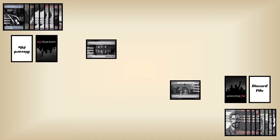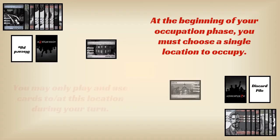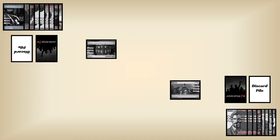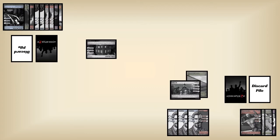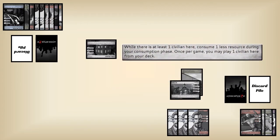The second phase is Occupation. You need to choose one location on the board, which right now is either of the two strongholds. If you go first, you have to occupy your own stronghold. You can only play cards to your occupied location — there's no card costs, so you can play anything you want as long as it goes there. Survivors and their attachments go to your stronghold. You can also use the text on any cards there as long as it applies.